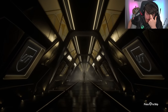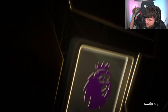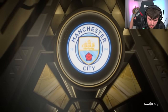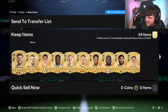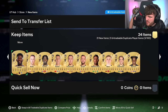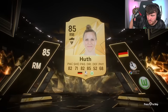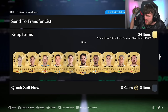100k pack number one is a walkout - is that Ruben Diaz? Could be a double as well. It's not a double, but Ruben Dias is decent. Savage Morata, Joe Gomez, rest of his Premier League cards. Let's get an icon or hero - no walkout. Yikes, Robert Hooth - not ideal at all.